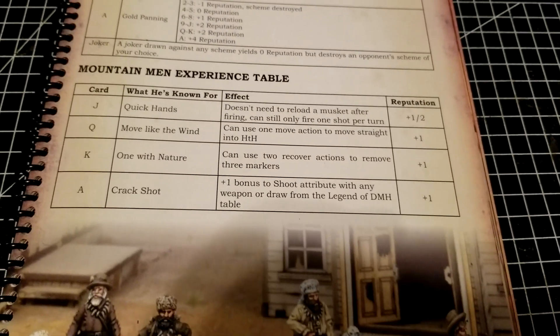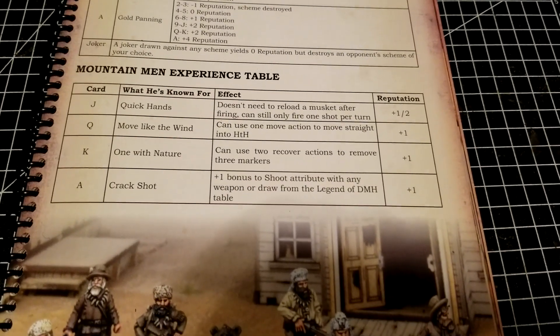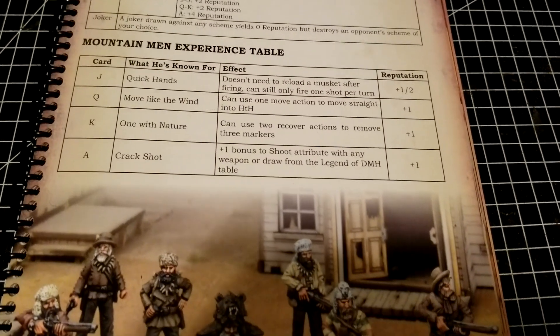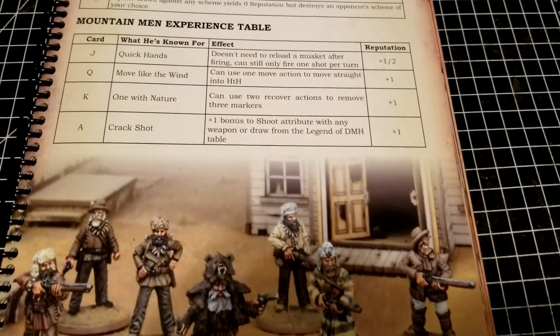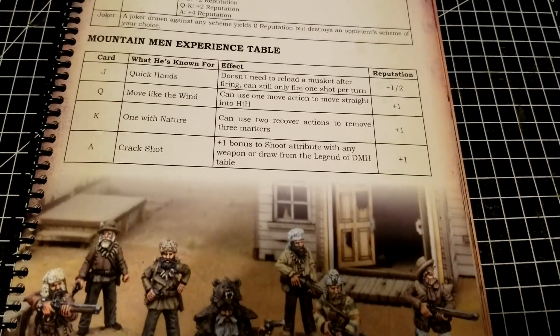It'd be interesting if other factions with the musket got something like that, but oh well. 'Move Like the Wind' is honestly probably the scary one here — you can use one move action to move straight into hand-to-hand. You don't want to get stuck in combat with these guys given their combat abilities, and this just lets them get into combat a little bit faster. Especially if the boss gets in there with his built-in plus one, that's going to be scary.